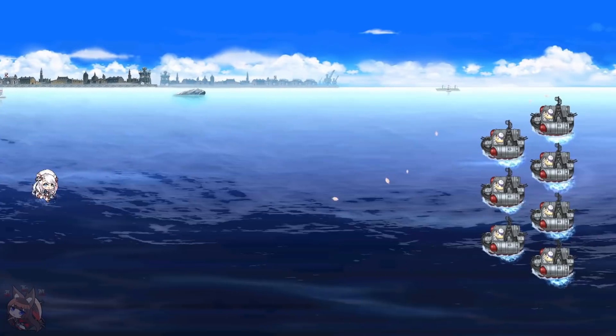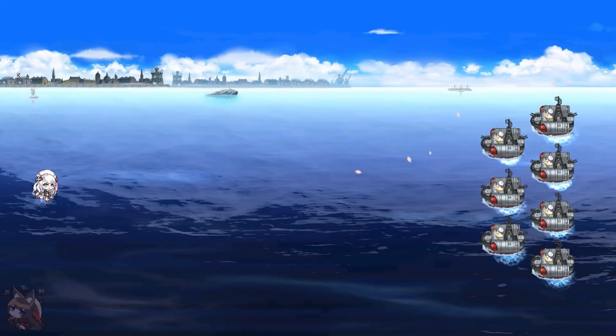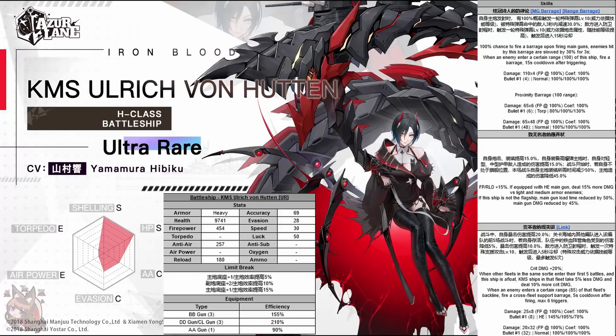In terms of her cross-fleet barrage, it looks very similar to her basic barrage and FDG's barrage, but no torpedoes this time. It triggers when an enemy enters a range of 85 of any of the fleet's back line - a little bit shorter than the 100-unit range from skill one, so enemies have to get a little bit closer for it to proc. The cooldown is only five seconds, which is actually really short, and there is a maximum of six triggers. At 85 range it's still going to work for suicide boats for the most part, and with a five-second cooldown it fires very quickly. This is actually a really good cross-fleet barrage.